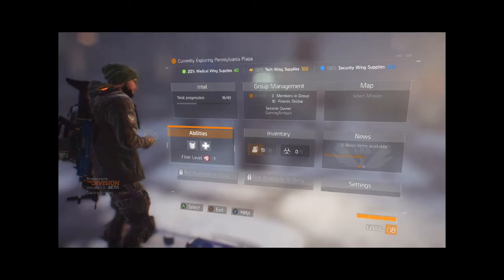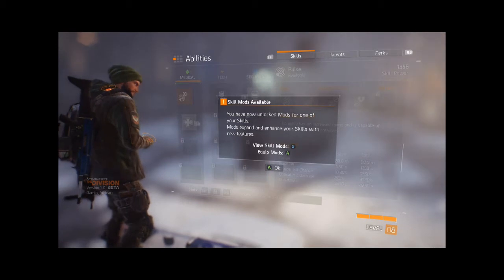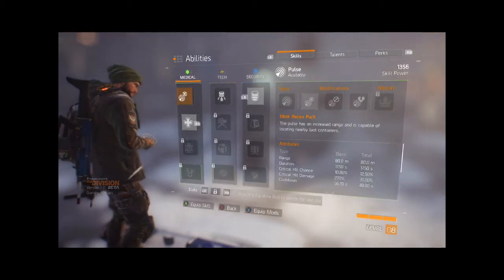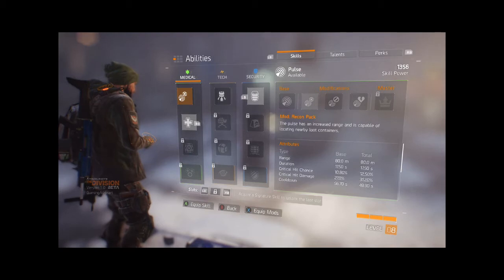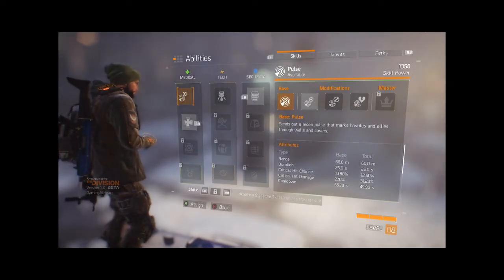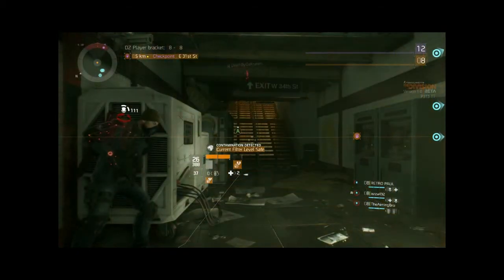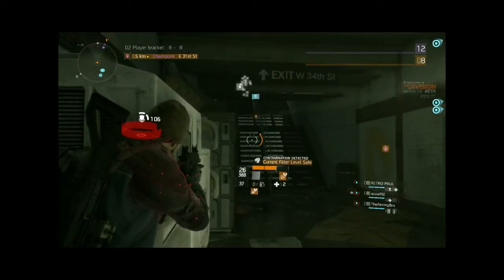First up is Pulse — probably the most used ability in the beta, firstly because of how useful it is in both PvE and PvP, and because it was the first ability we started with and subsequently the only ability we were able to mod via upgrading the base of operations. The skill allows the player to send out a pulse of sonar, highlighting enemy threats in range while also highlighting non-party players in the dark zone. All enemies that are marked are susceptible to increased damage taken in the form of increased critical chance and crit damage, both of which are increased by skill power, alongside reduced cooldown time.